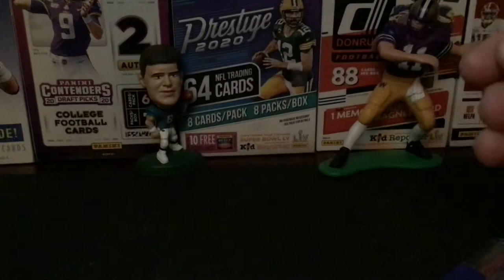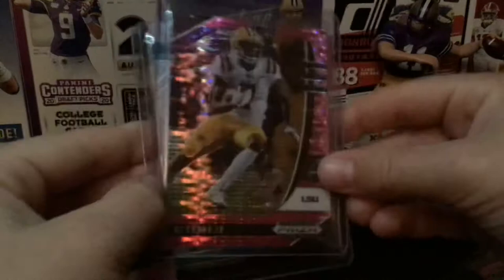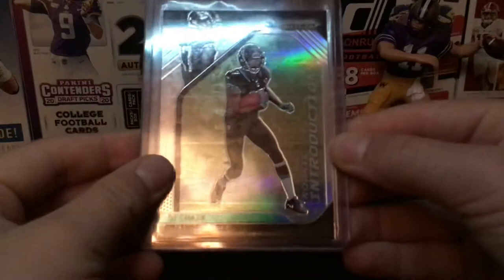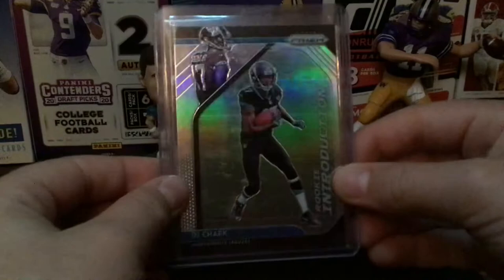Next up we'll do pre-hits. These are my only two. I got this one for less than $2 and I really liked it because it was a PC card — it was just a pink pulsar. And I was given this one, a rookie Introduction, by my uncle — along with the Minshew card. Remember, Maxwell840. Yeah, it's a Prizm Introductions and I really liked that one a lot.